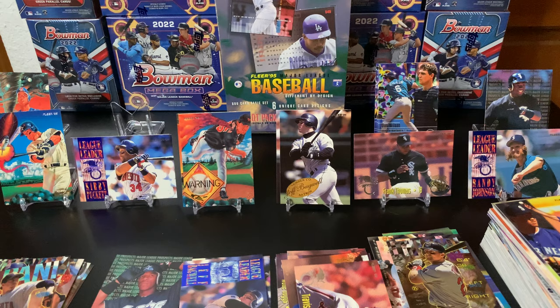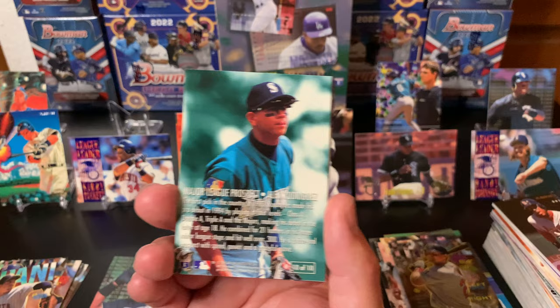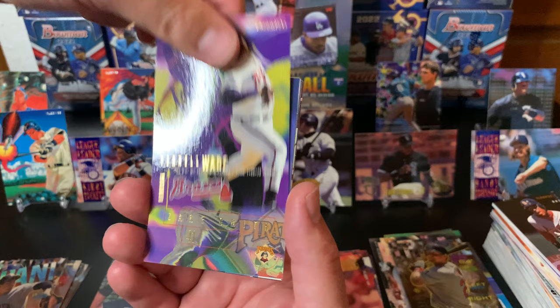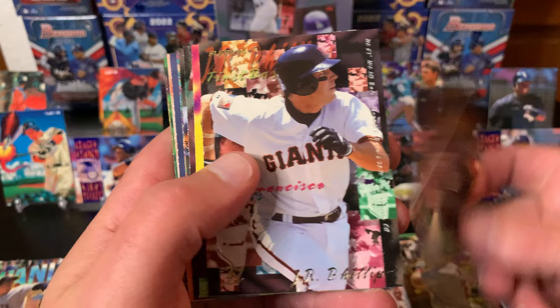I feel like that card had the least going on with it - just a name in gold and a number, not much else, not as busy as the other cards. Jeff Shaw. He's got glasses. Oh here we go - we're gonna have to move a card here. We got our A-Rod! I love that card - I love that jersey color. That was definitely one of the top cards to get in the set for the inserts. That was a good pack!